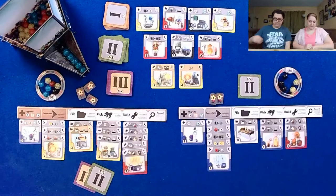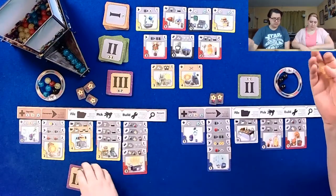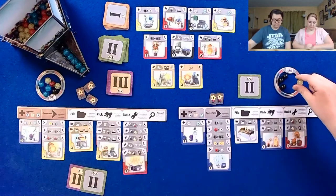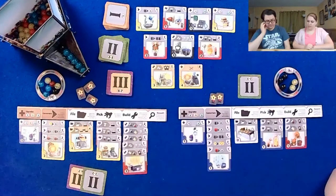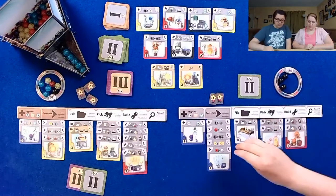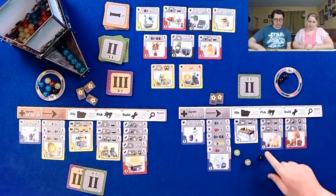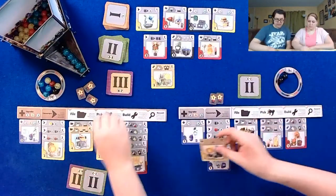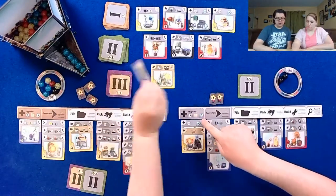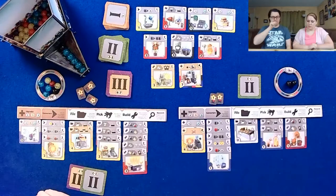I'm right at where I should be. One yellow counts as two yellows, this is a third yellow, and then this black is a wild — so four yellows, and I will build this one here. So I'm no longer allowed to use the research action at all.